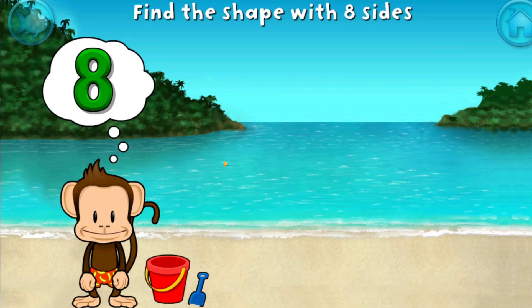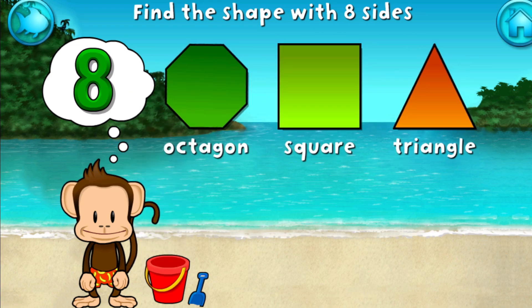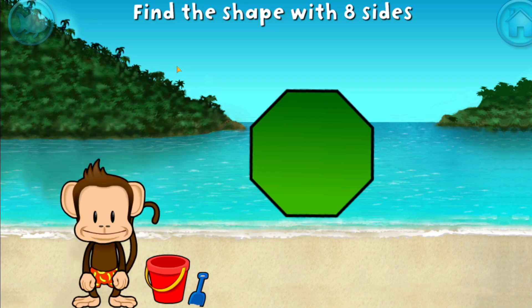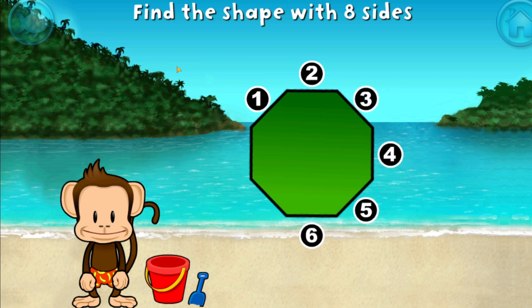Touch the shape that has eight sides. Okay, let's count — an octagon has one, two, three, four, five, six, seven, eight sides.